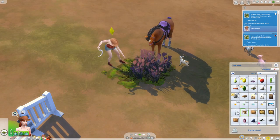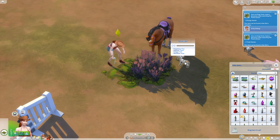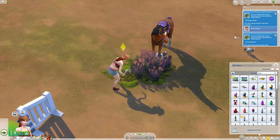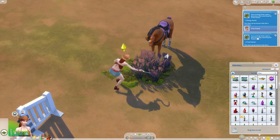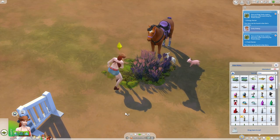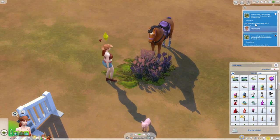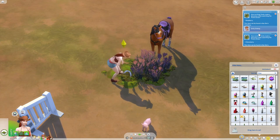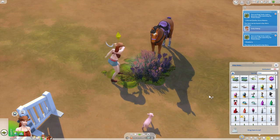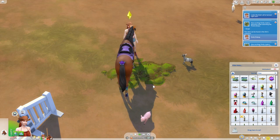Obviously not the trophies - I earned those from being a very proficient horse rider. She just seems to be eternally harvesting prairie grass now. I don't know why, but as long as she keeps doing it she keeps getting stuff. Eventually it'll stop and it'll all be done. Chocolate berry - cool. Raspberry - cool. There's not many plants there but it is taking a long time - I've been doing this for about three sim hours.